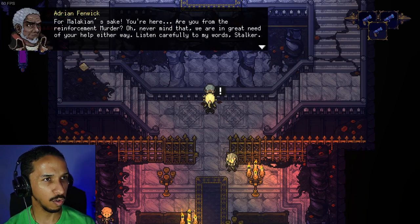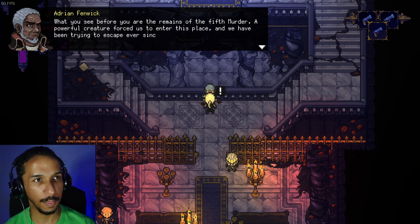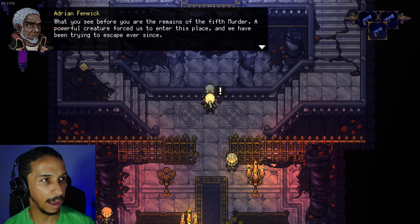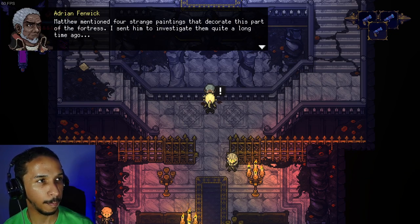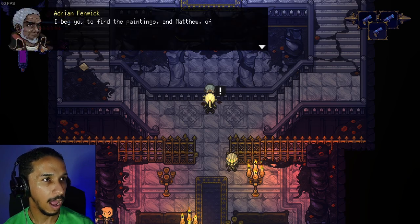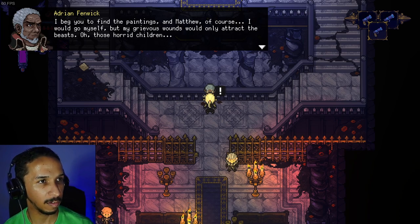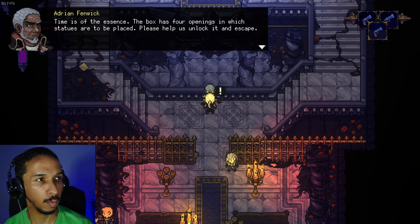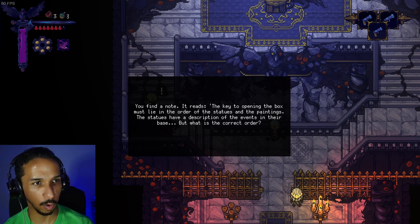NPC Adrian Fenwick says: 'You're here — are you from the reinforcement murder? We are in great need of your help. What you see are the remains of the fifth murder. A powerful creature forced us to enter this place and we've been trying to escape ever since. I sent scouts to find a way out, but only Matthew Doyle returned. He brought an old music box locked by a complex mechanism. There are four strange paintings that decorate this part of the fortress — find them and Matthew. The box has four openings in which statues are to be placed. Please help us unlock it and escape.'